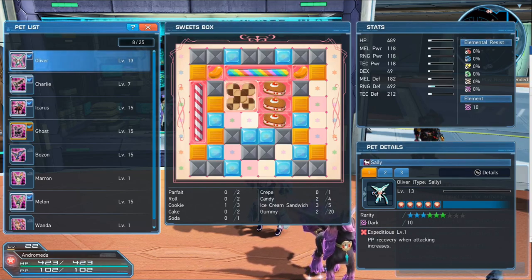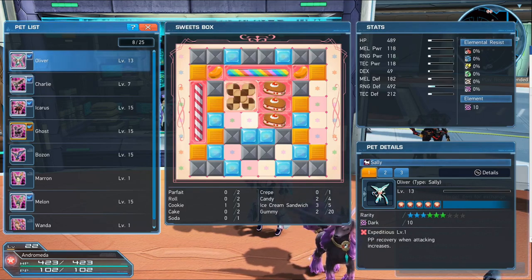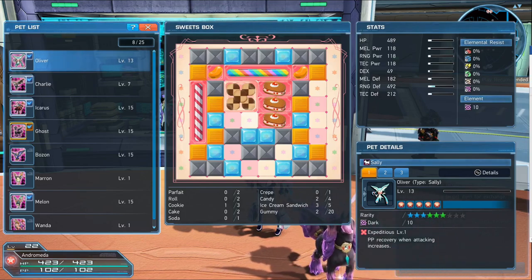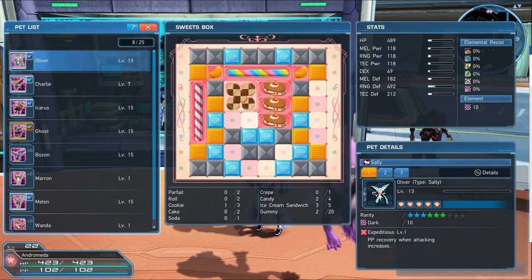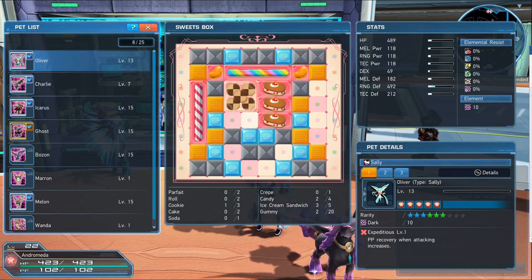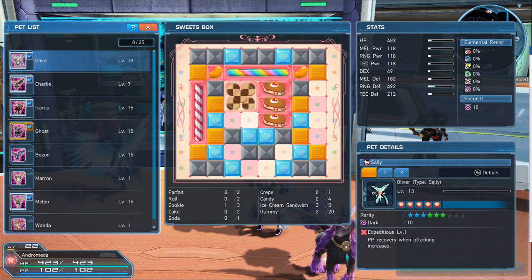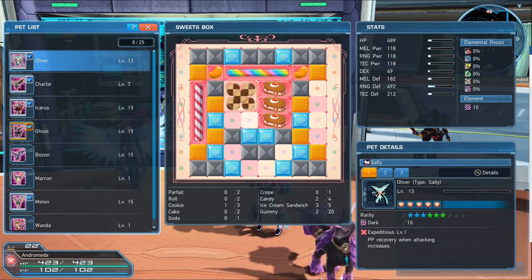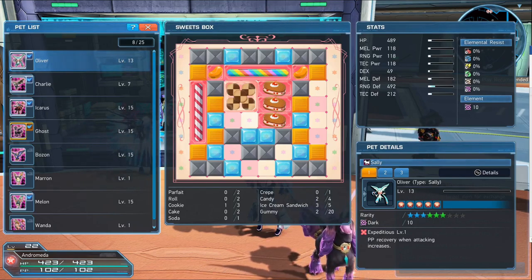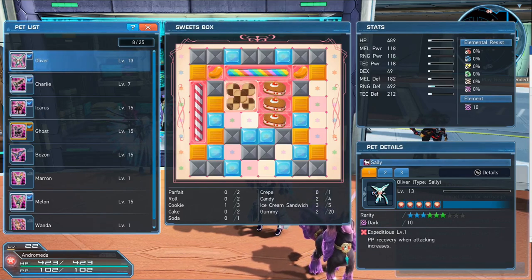Right now we're looking at the sweets box I've been filling up for my pet named Oliver. You can see I have fit several sandwiches, cookies, jelly beans, and even candy canes into my sweets box, but I'm sort of impeded by various jelly and caramel blocks. You can actually remove these to make more room, and I'll show you how in a bit. In this video I'm going to work on the sweets box for one of my other pets named Ghost and walk you through what you'll want to do for your pets.